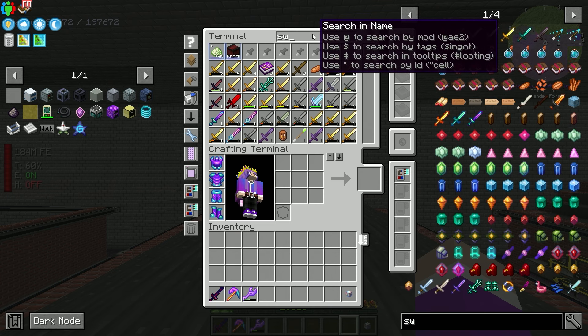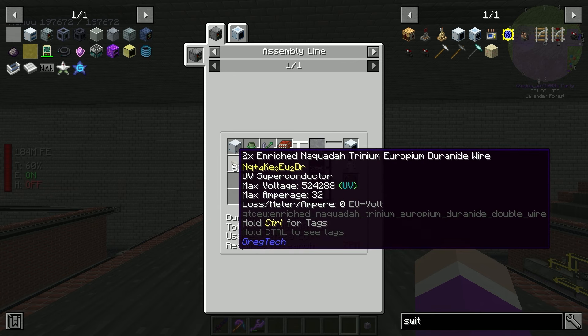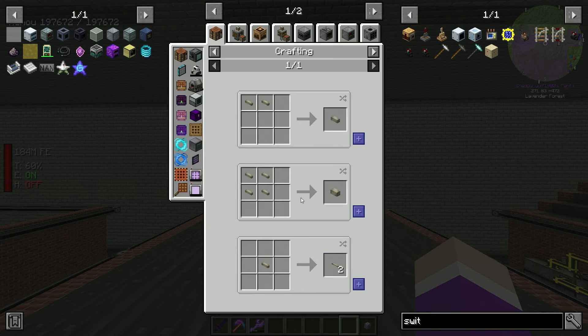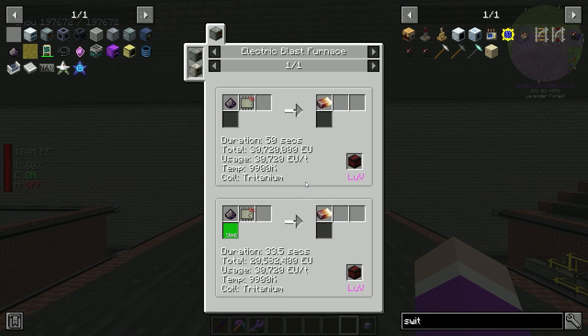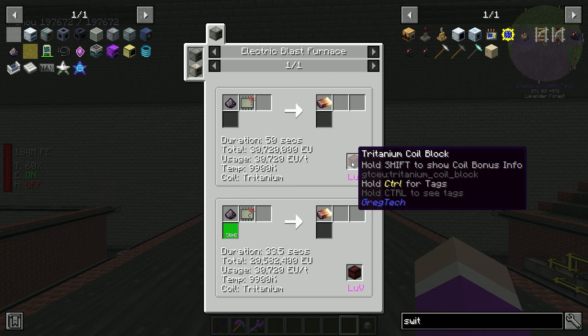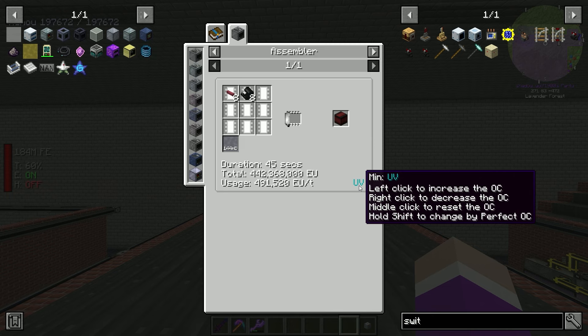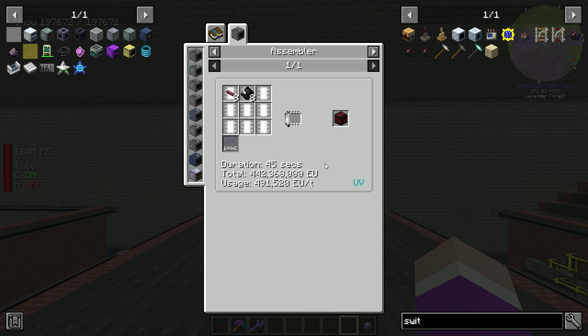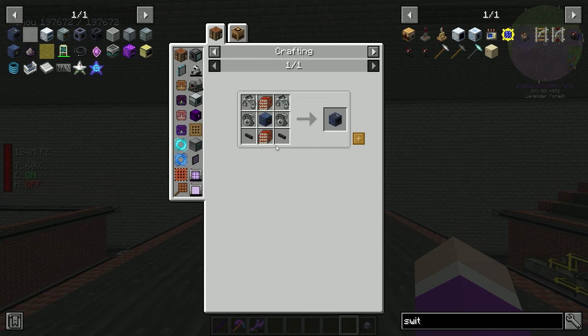It's going into the input interface over here. I just need to make a cell for it. I have a spare one - liquid tritanium, stick that in, and yes it's filling up! We just need about 12 buckets and that should be enough to get tritanium foil to make our network switch, which will connect all our computation devices together. I'll continue once we have enough.